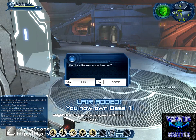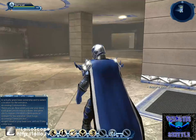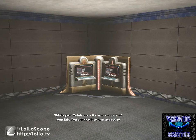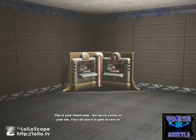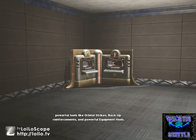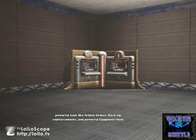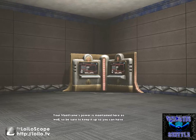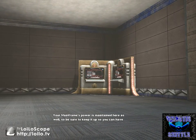Head to your base now and we'll take a little tour. We're here — it's time to explore our base. This is your mainframe, the nerve center of your layer. You can use it to gain access to powerful tools like orbital strikes, backup reinforcements, and powerful equipment mods. Your mainframe's power is maintained here as well, so be sure to keep it up so you can have access to more powerful features.